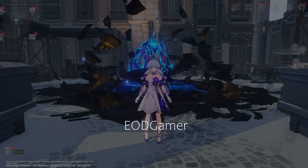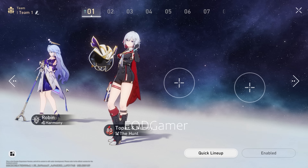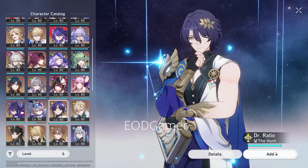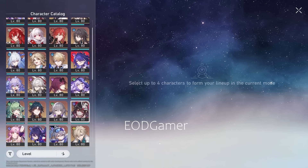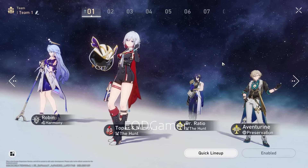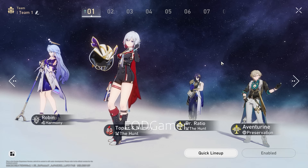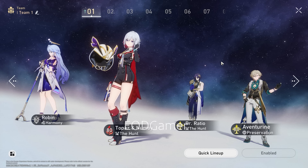And last but not least, if you are looking for teams for Robin, I highly recommend you check out the linked video. To give you a teaser: probably her best team as of time of recording will look something like what's shown on screen. If you want a variety of teams and other ways to play Robin, check out that video in the end screen — I think you'll find it very useful. Thank you guys so much for watching. See you in the next video.